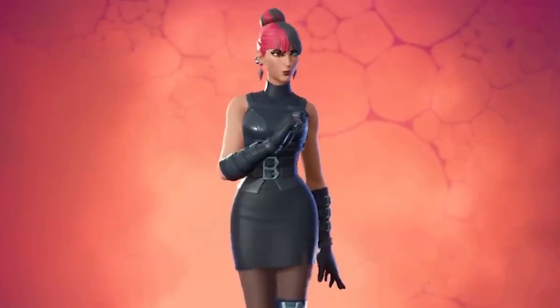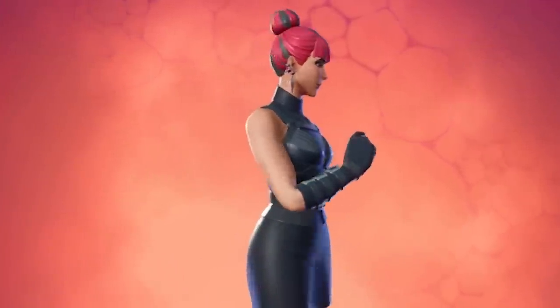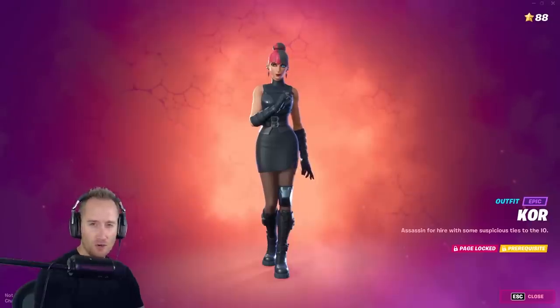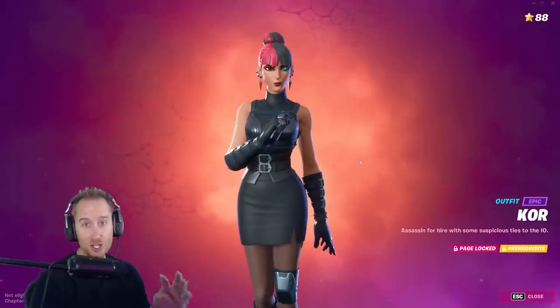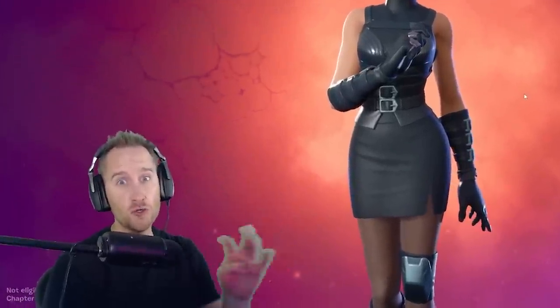Now we've got Kor — she's an assassin for hire with some suspicious ties to the IO. What is Kor's backstory? Those eyes don't look necessarily human to me. Is she actually a human, or has she just been stuck in the loop too long?